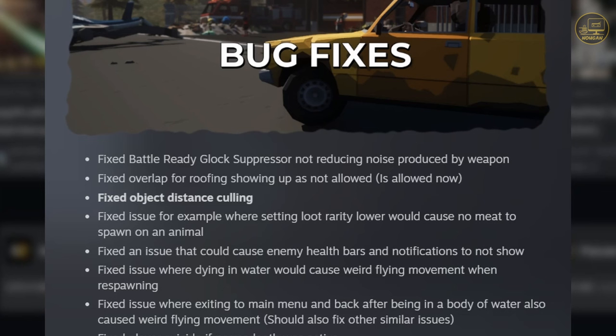Fixed object distance culling — I have no idea exactly what this means, maybe it's about objects in the far distance not being drawn. Next: fixed an issue where setting loot rarity lower would cause no meat to spawn on an animal. In my scarcity run I definitely ran into situations where I killed animals — especially wolves — and they dropped no meat at all. I thought it was just the difficulty settings, but if that was actually a bug and I was supposed to get more meat, that would be awesome.